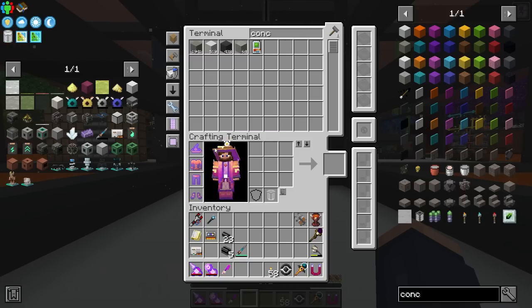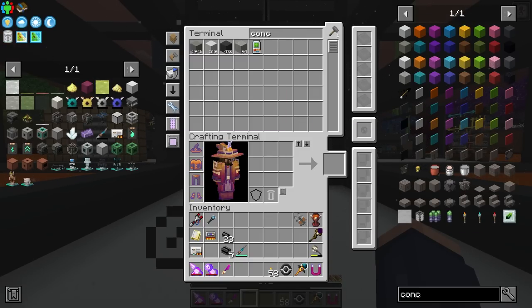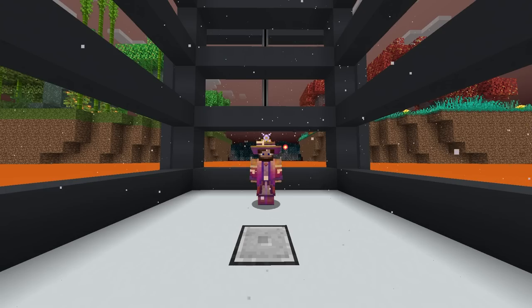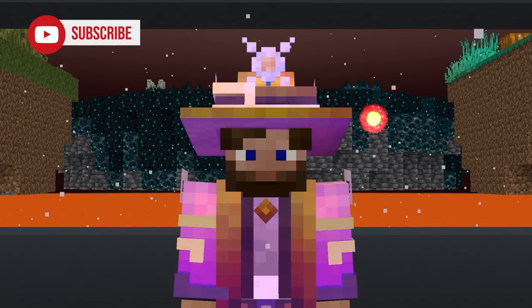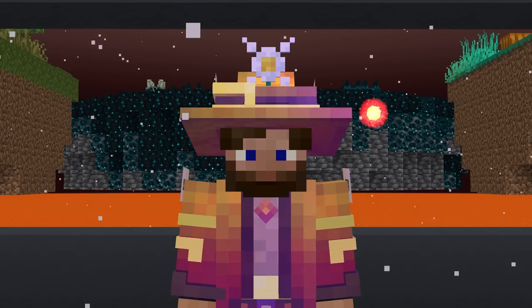Inside my inventory I have a few things set aside that I'm going to need, and this is going to make sense here in just a moment. Some of the base ingredients we're going to need in order to make fizzle fuel — which is what we're working on first — are going to be coal, fluorite, and uranium, and we need those in abundance.